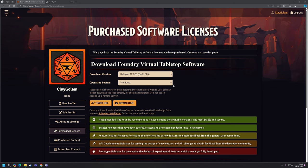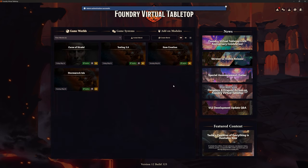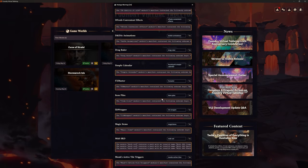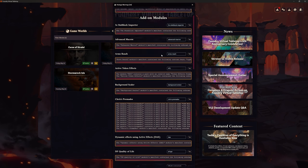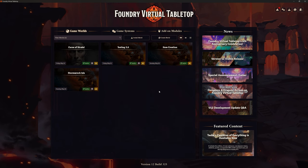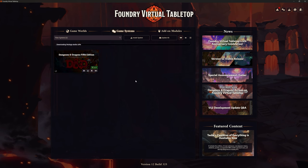That was quick — and straight away it's asking if we want to run it, so this is going to be our very first look at version 12. Excellent — that is done. Now if you look at the top right-hand corner, I've got 49 warnings and nearly all of those are to do with things we've installed like Arms Reach, Active Token Effects. I want to go to my game system here and check for updates on that as well. It's now downloading the latest DnD 5th Edition, so we're going to be fully updated by the end of this video.